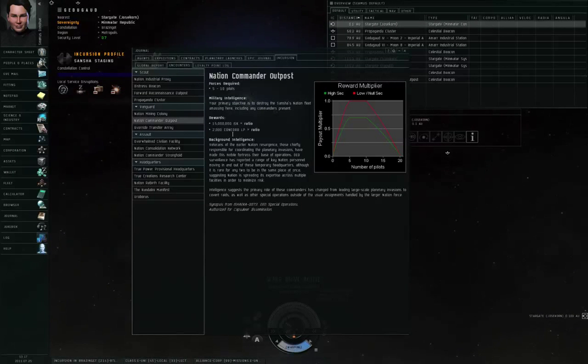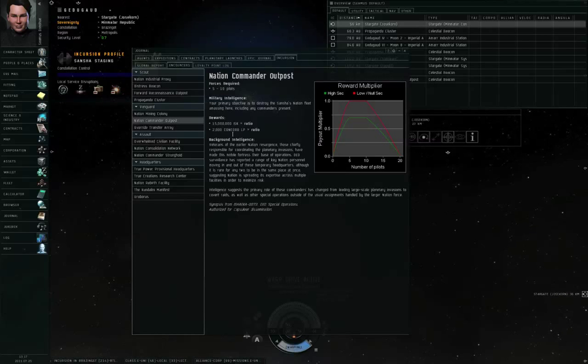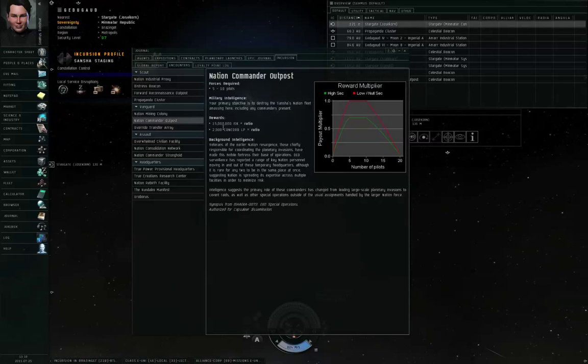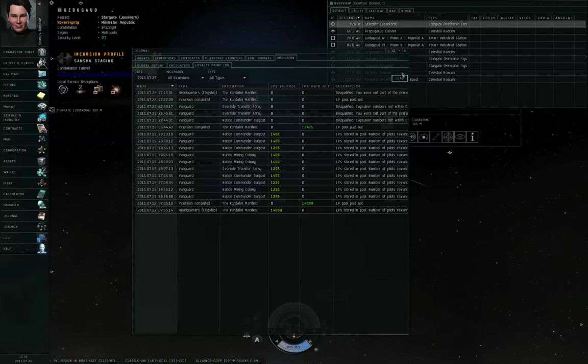Suffice it to say that you can spend Concord loyalty points in a Concord station and get items from the Concord loyalty points store. Or, if you want to, you can exchange your Concord loyalty points for the loyalty points of any non-pirate corporation. Most players won't do that, because they consider Concord loyalty points more useful than any other corporation's. When you complete a site, you'll be paid a certain amount of ISK right on the spot, and an amount of Concord loyalty points will also be promised to you.